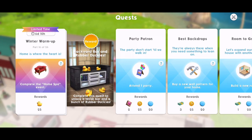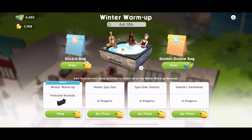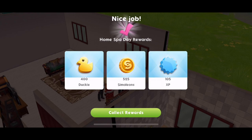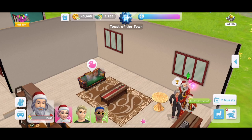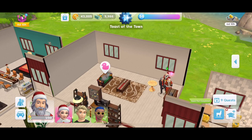Part 16: Home is where the heart is. Complete the Home Spa event. The Home Spa event is one of the special events in the Winter Warm-Up. We've got the Home Spa, the Spa Side Snacks, and the Swanky Swimwear. Whenever you can start these events, get them started because you get so many little duckies from doing them. I am just completing the Home Spa day now — we got 400 duckies from that. Part 16, done.